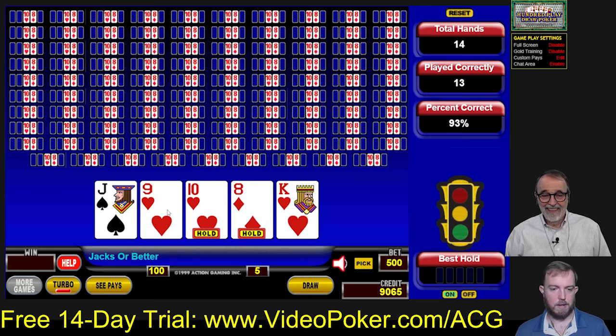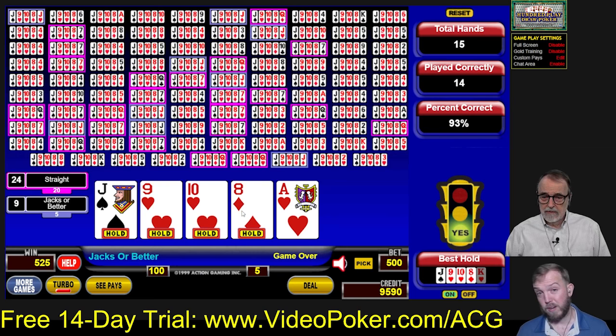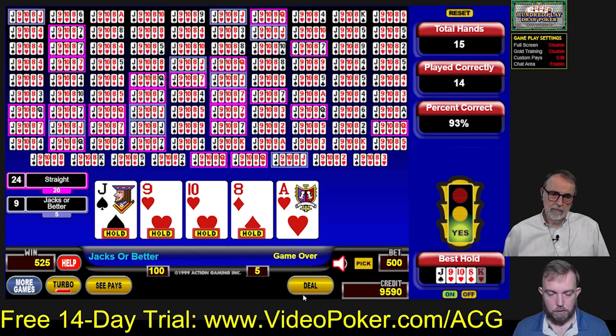Look at that — 24 straights! Notice that was 24 straights. Earlier with the inside straight we only got six. That's the difference between keeping an open-ended straight and an inside straight where you only have one card to fill. With an open-ended straight you have eight cards you need out of 47, so that's about one out of six. We did very well there. An inside straight is when you need a specific card in the middle — that's the difference between an inside and an open-ended straight.